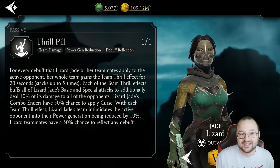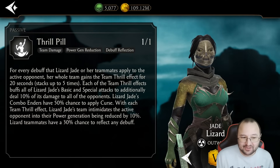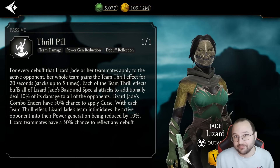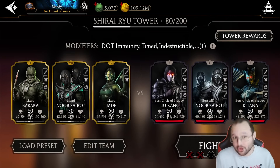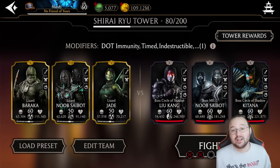And if you're asking why Lizard Jade is on the team, it's simple. Lizard Jade first applies Team Trill so that enemies get even lower power generation. On top of everything, Lizard teammates have a 30% chance to reflect any debuffs. So they have a 50% chance from the armor and a 30% chance thanks to Lizard Jade's passive. I'm not sure whether they're additive, but this is more than 50% chance to reflect any debuff back to the enemy.